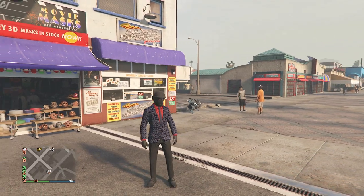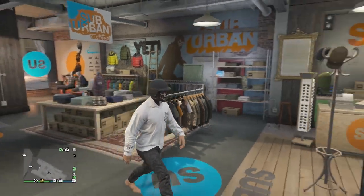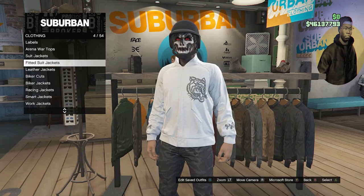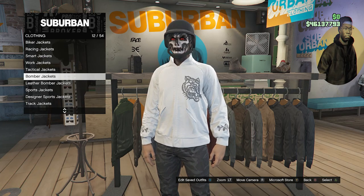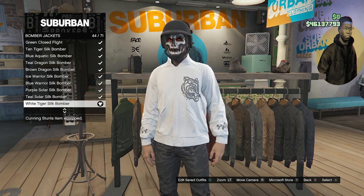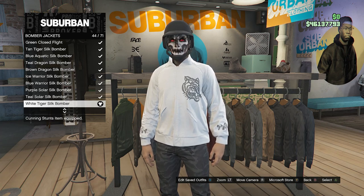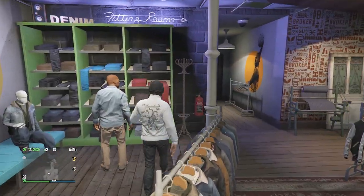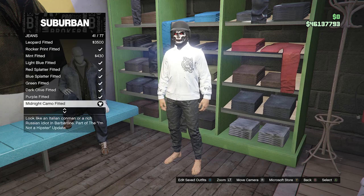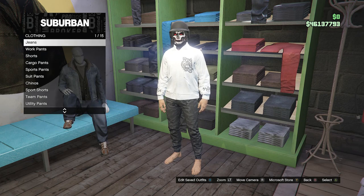Now moving on to the second outfit. When you're back at the clothing store, walk over to your tops and scroll down until you find Bomber Jackets on slot 12. Click on Bomber Jackets and look for the White Tiger Silk Bomber on slot 44. After equipping the White Tiger Silk Bomber, back out of tops and head to your pants. Click on Jeans on slot one, then look for the Midnight Camo Fitted on slot 41. Once you've equipped the Midnight Camo Fitted jeans, back out of your pants.